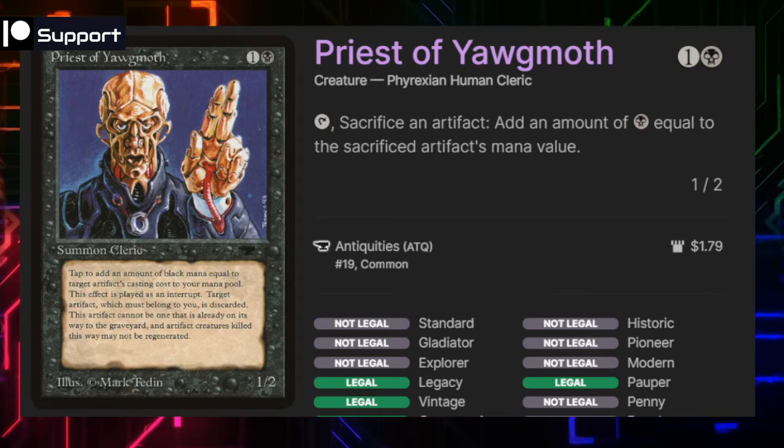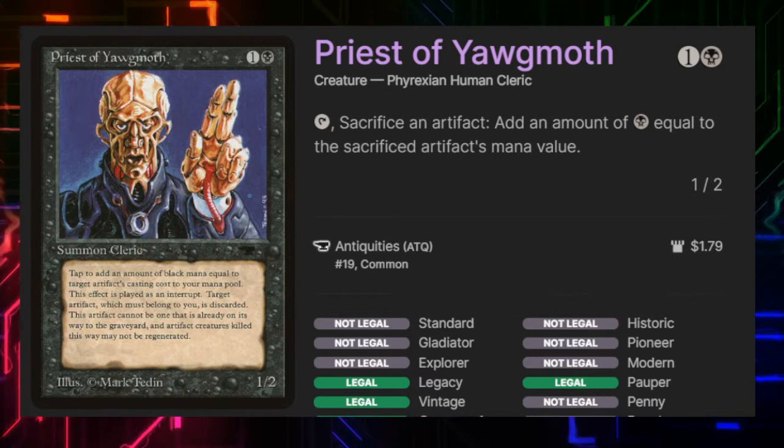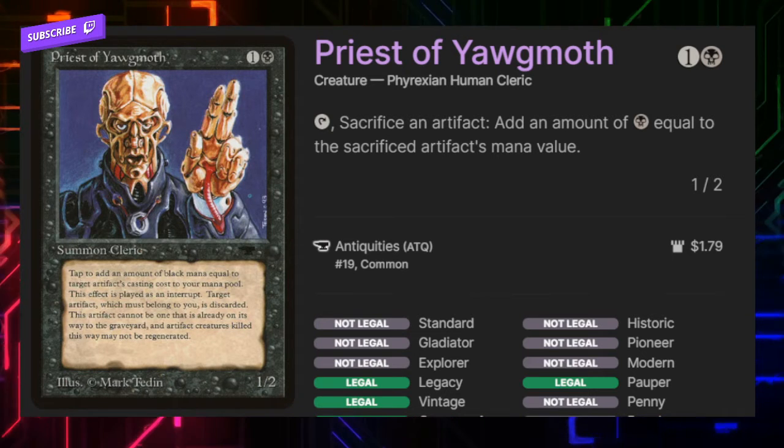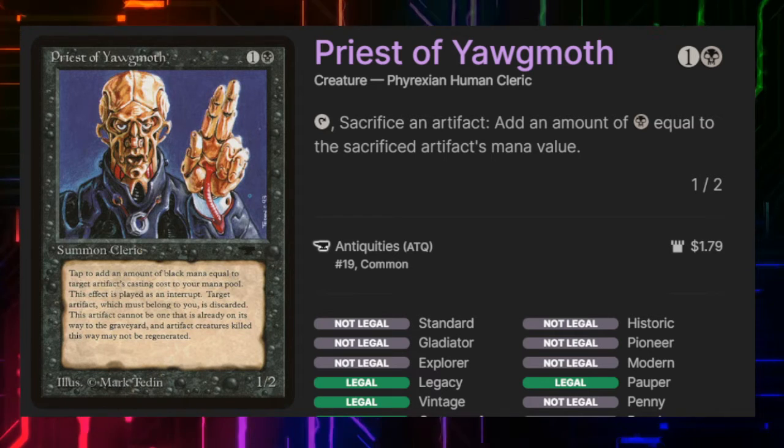Priest of Yawgmoth costs one and a black. We can tap it, sacrifice an artifact, and generate an amount of mana equal to the sacrificed artifact's mana value. It's a 1/2. In a lot of cases if we sacrifice something that costs two and then have a way to get it back to our hand, we can immediately replay it.